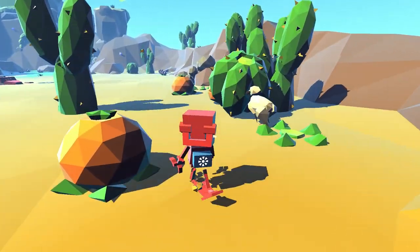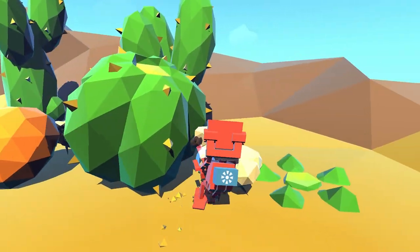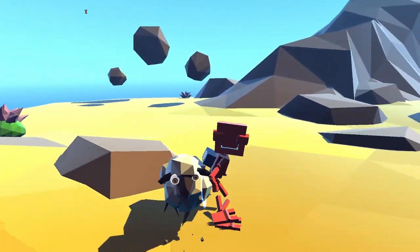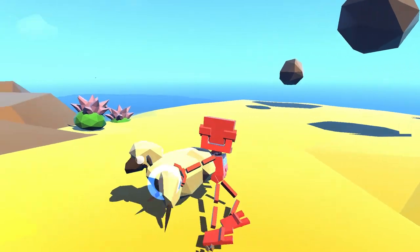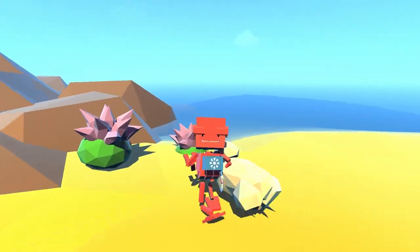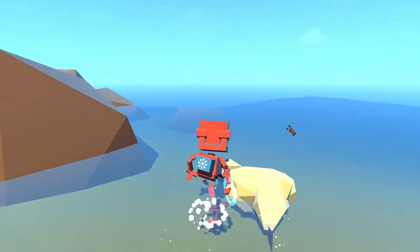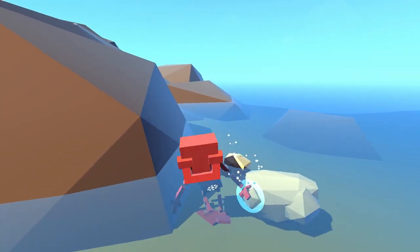You just need to grab three of these sheep and take them into the water and drown them. It's kind of a twisted trophy for such a light-hearted, friendly game — it feels very out of place. But it's a trophy, so we've got to do it. Just walk this little guy on over here.